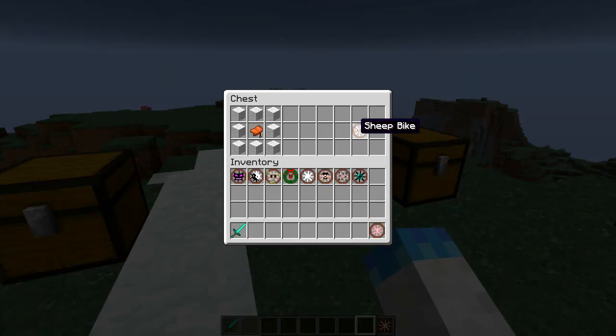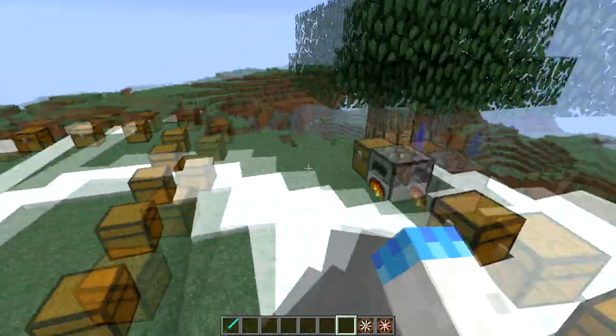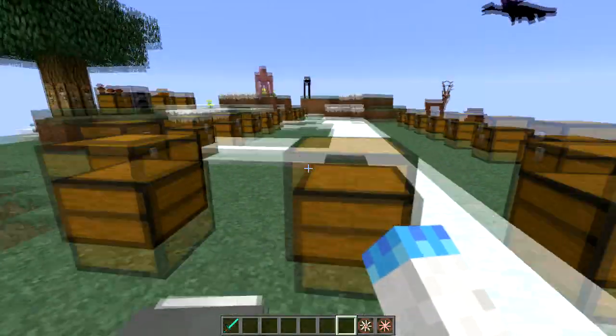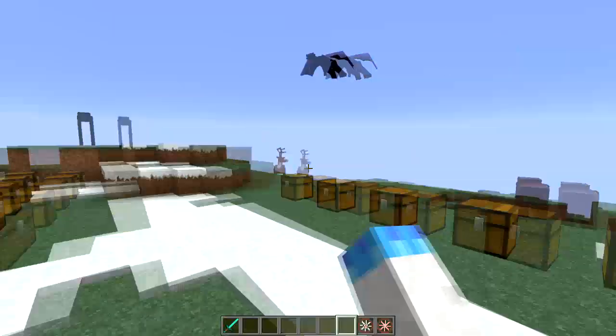The next bike is the sheep bike. It's crafted with wool and there is the sheep right there. He can be dyed different colors as well. You can ride him around — nothing super special — but you can even disguise yourself as a sheep and attack the other sheep.